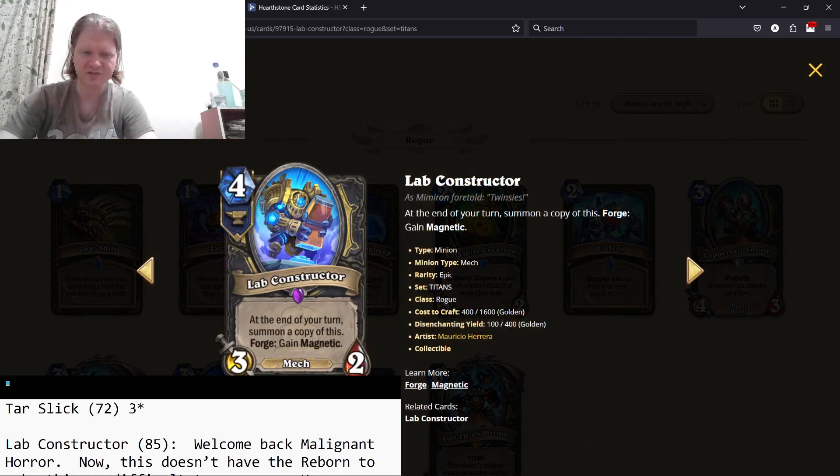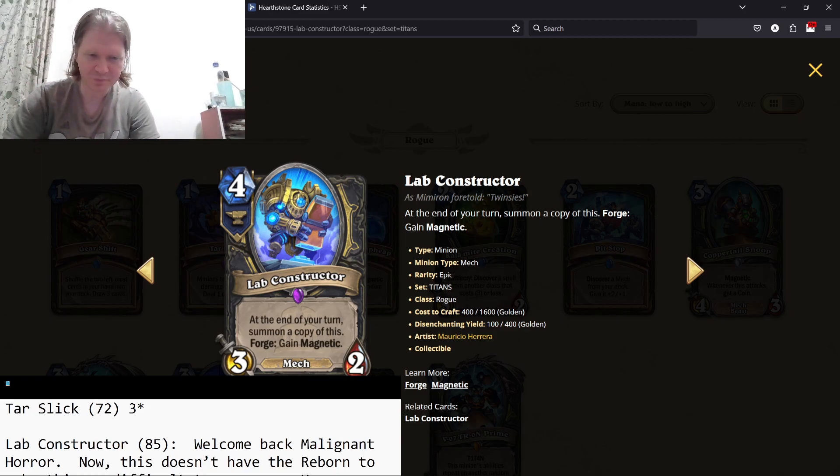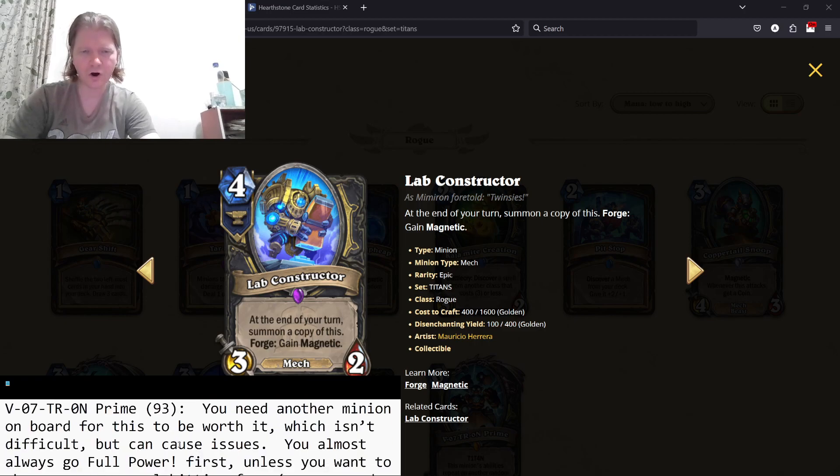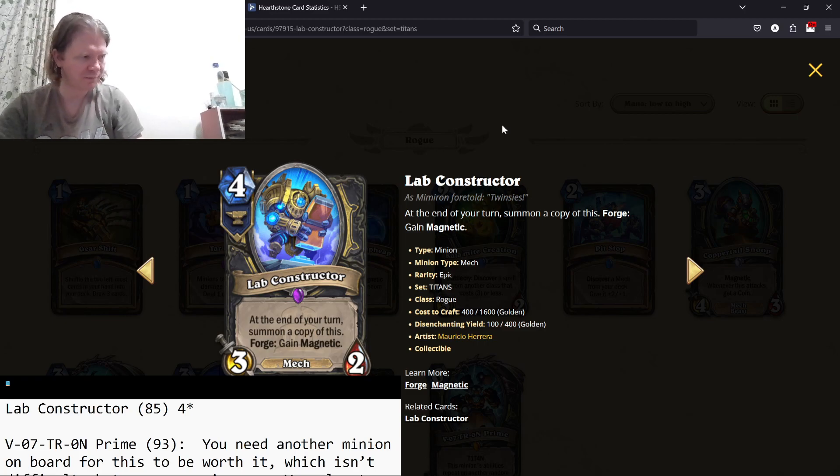Lab Constructor — four mana 3/2, at the end of your turn summon a copy of this. Forge: gain Magnetic. It's like Malignant Horror is back — you take this, put it on a minion, and your opponent has to kill both minions otherwise it just snowballs out of control and the opponent loses. It doesn't have Reborn or the curse stuff. You definitely do play it with the Forge if you can. If you don't, four mana for two 3/2s is fine because your opponent has to kill both or it keeps summoning. Great card, four stars.